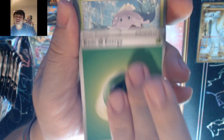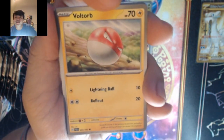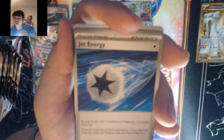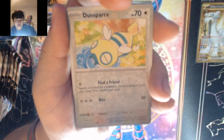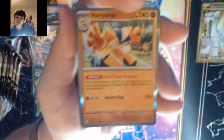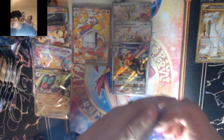Grass — that's our fifth grass energy now. Snover, Fletchling, Voltorb, Klavel, Jet Energy — that's new to me, I haven't seen that before. Fighting a lot, Apple, Dunsparce, Jigglypuff — into Hariyama. I think that's my first Hariyama as well.